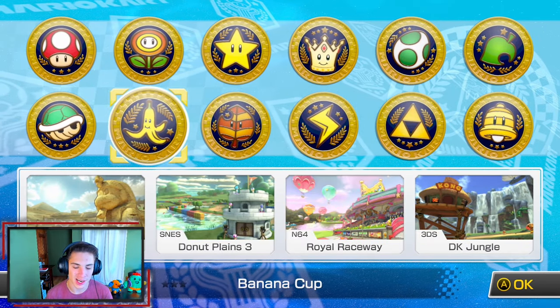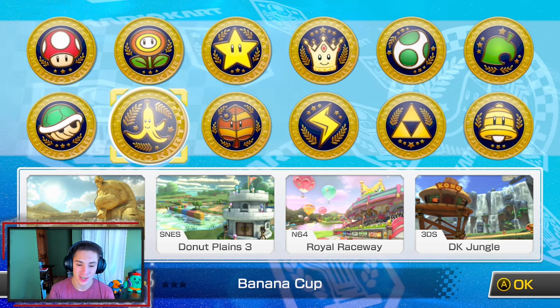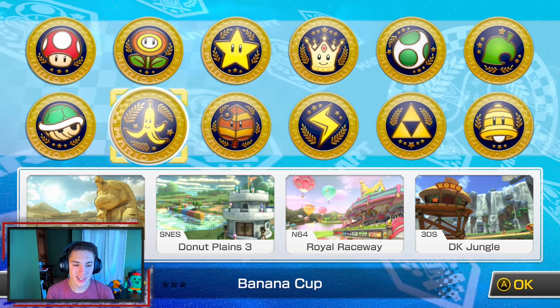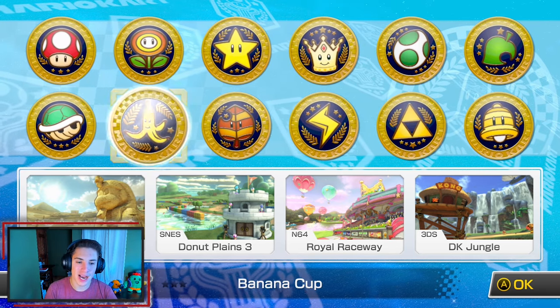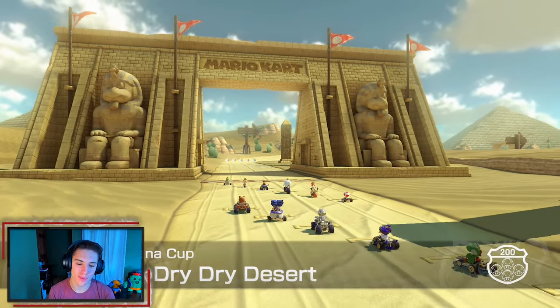We're heading into the Banana Cup, which consists of Dry Dry Desert, Donut Plains 3, Royal Raceway, and DK Jungle. This cup's alright in my opinion — I don't really like Dry Dry Desert, but the other ones aren't too bad. We're hopping in and 100%'ing it.